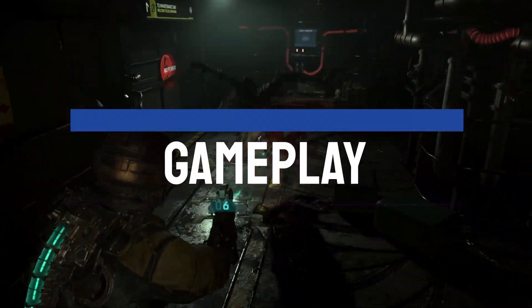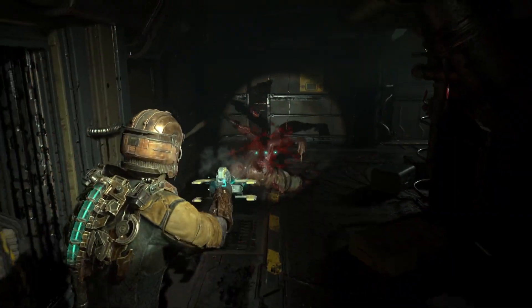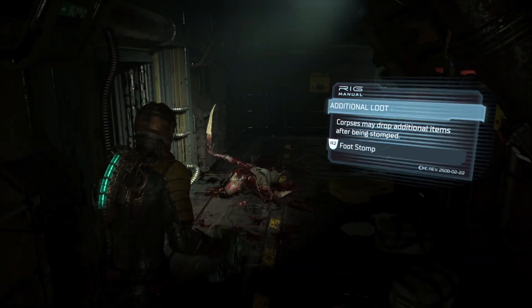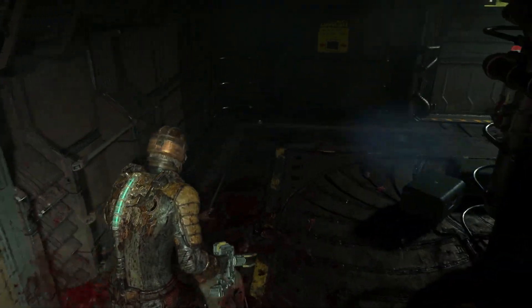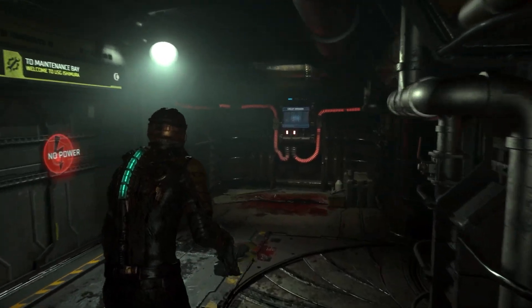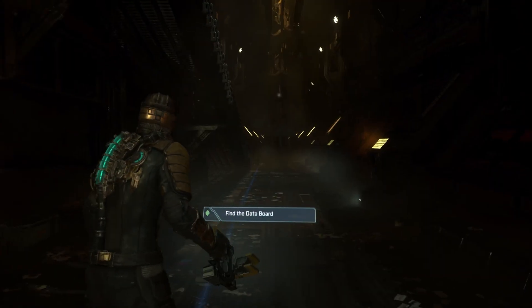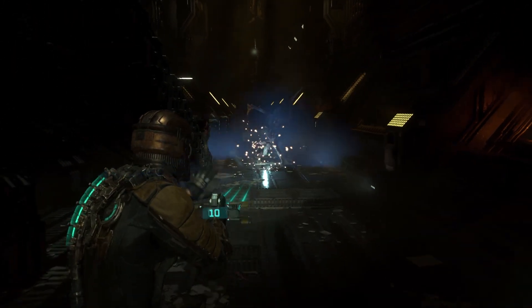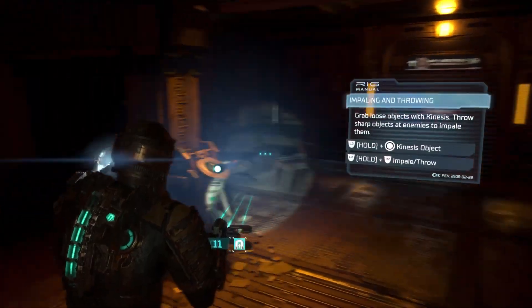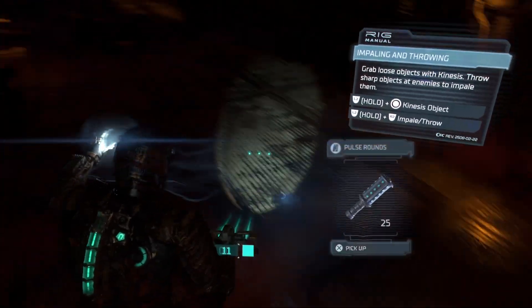Shoot off the limbs — four words that will be etched into your mind by the time the credits roll. The dismemberment system works well, with repurposed bone becoming your new weapon of choice. The Dead Space remake follows the original faithfully whilst adding key quality of life improvements as well as additions along the way. The tank control over-the-shoulder gameplay style returns, encouraging players to make use of their additional tools to survive. These come in the form of Stasis, which slows enemies, as well as Kinesis, which can launch objects or Necromorph body parts to devastating effect.